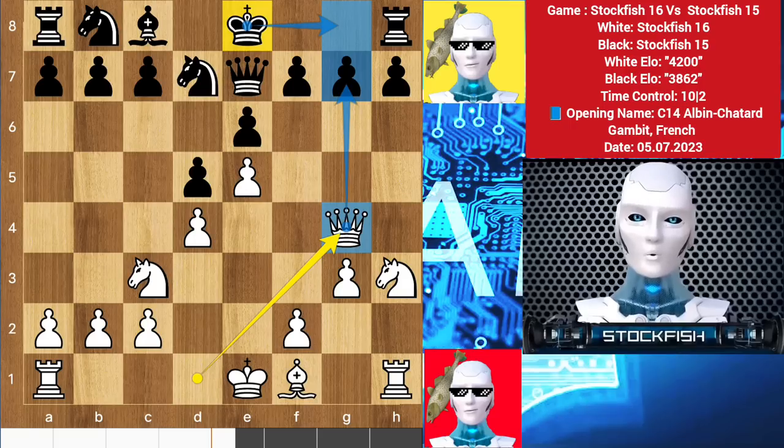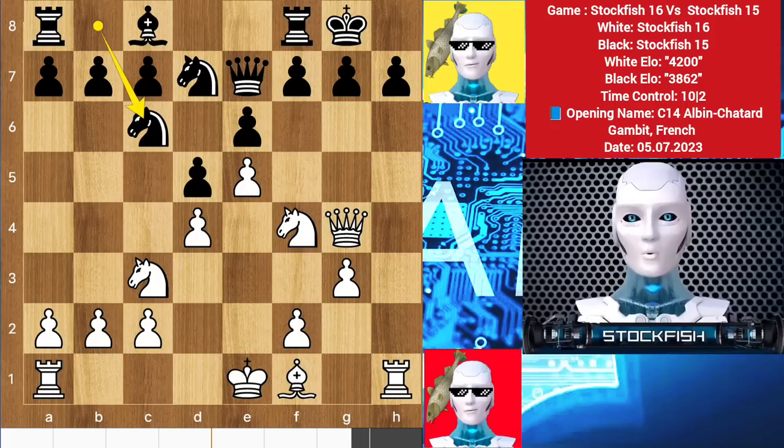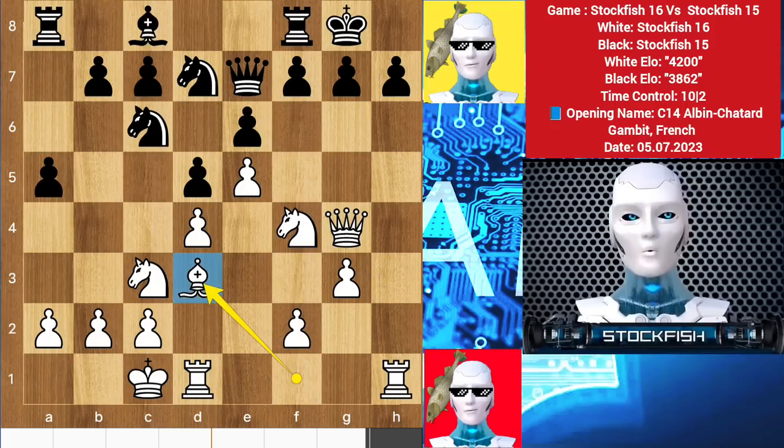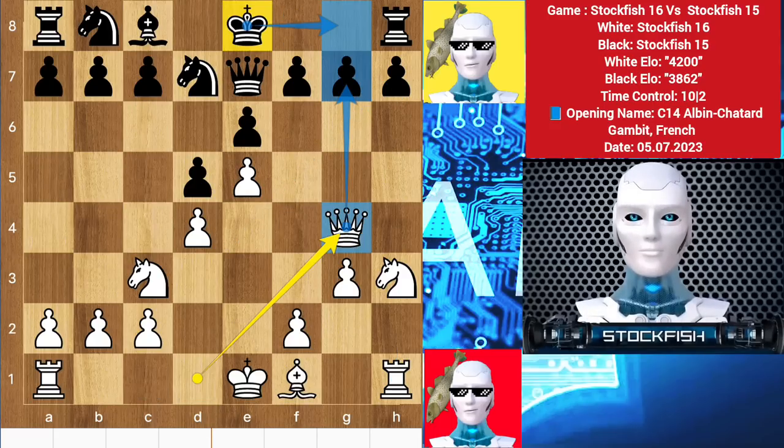A 200 Elo player would castle kingside, but the problem for black is that I have an open rook and queen file. Therefore I will play knight f4, knight c6, castle, a5, then bishop d3. I will punish the 200 Elo player by capturing the pawn — the position will be very bad for black. So back to the position.